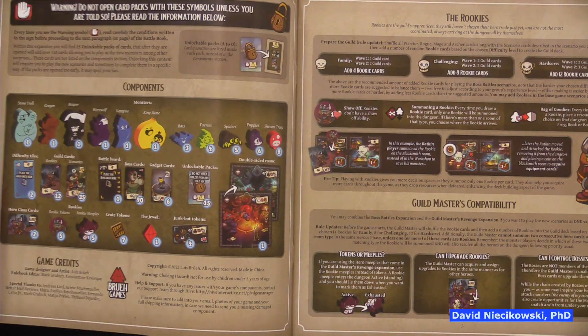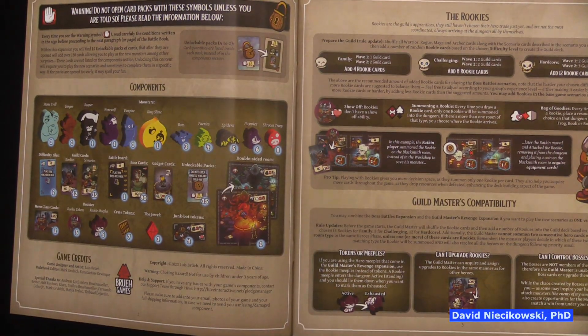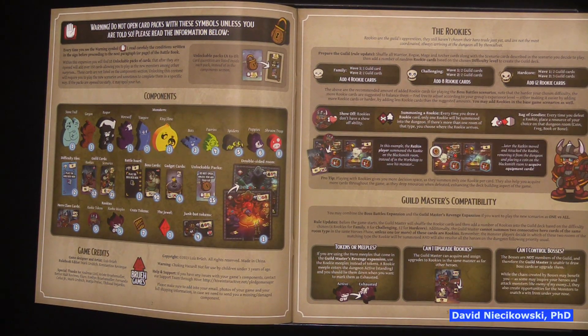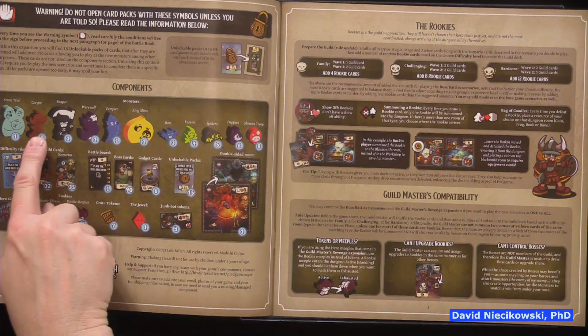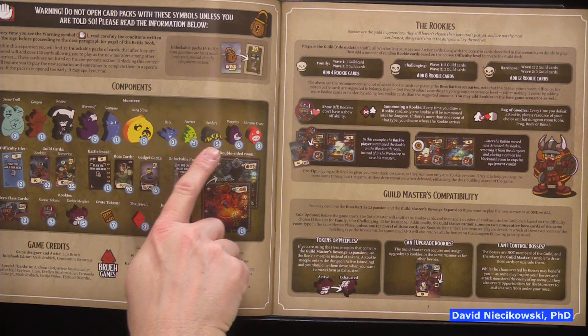Here is the rulebook and all the components. The background is a little dark, which is a shame, because you don't need dark backgrounds like that — it's going to be hard to read in low light.